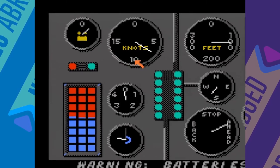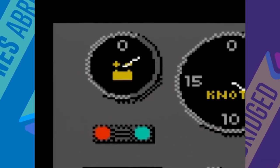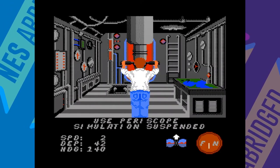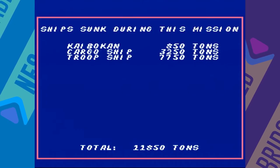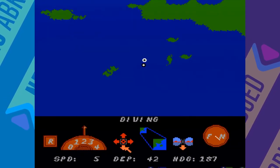Something to be wary of is that operating underwater drains your sub's battery faster, so you'll only be able to remain submerged as long as the battery holds out. If you're close enough to the surface, you can also take a peek through the periscope to get a view of what's going on around you. You can also check a log of the ships you've sunk during your mission.